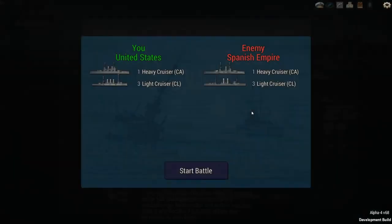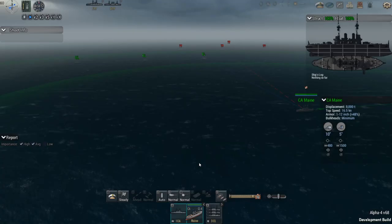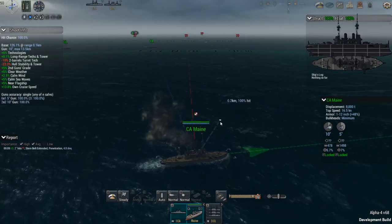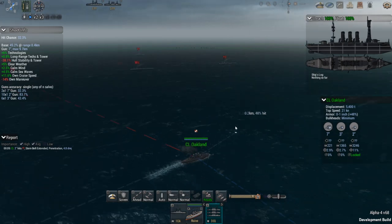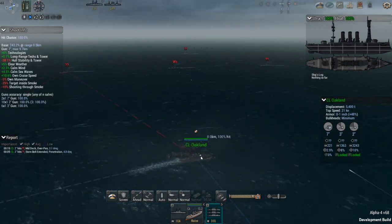I've also added some light cruisers on each side. Maine — I think most folks remember it as a battleship, though it might have been kind of a battleship. It really was a heavy cruiser, so that's what we've gone with: one heavy cruiser, three light cruisers on each side, U.S. versus the Spanish. Well, it looks like our main ship starts at 5,000 meters, but the light cruisers are right up front in the action. Let's get our smoke going on these guys. We've got the Vicksburg, the Huntington, and the Oakland.